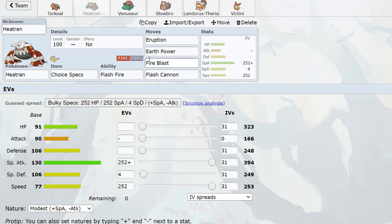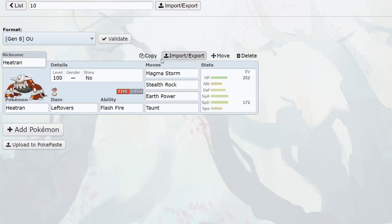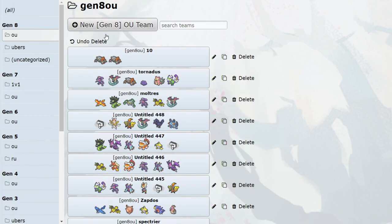The eruption set is crazy — this one is specs, but you can very easily run choice scarf with a timid nature. Eruption Heatran is best used in the sun, though you can use it in weatherless too. This is modest specs because of the nature mint — you don't have to run quiet nature anymore. In the past you could only run eruption with quiet nature, but now you can make whatever you want. Timid scarf Heatran and modest specs are both very very powerful picks. Scarf is really strong in the sun — if you don't have Toxapex, nothing can really take two hits from it. So Heatran solidly takes number 10, beating out Magerna and Melmetal.